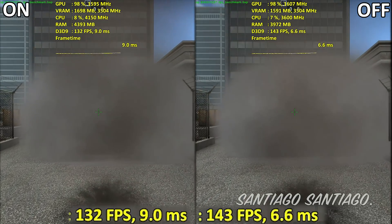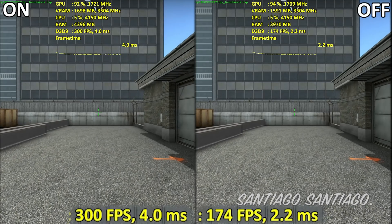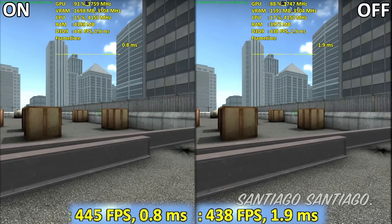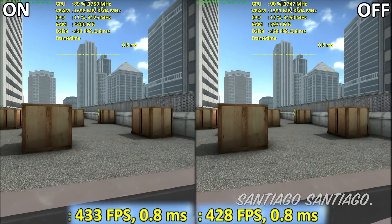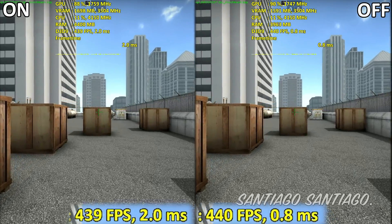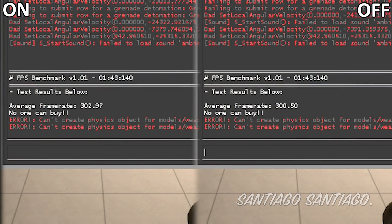The games I tested were CSGO, GTA 5, Resident Evil 3, Shadow of the Tomb Raider, Rainbow Six Siege, and Red Dead Redemption 2. I did some quick tests on DX9 with CSGO, then some DX11 titles like GTA 5 and RE3, then DirectX 12 on Shadow of the Tomb Raider, and finally Rainbow Six Siege and Red Dead Redemption 2 on the Vulkan API — so I have pretty much all the common APIs tested here.